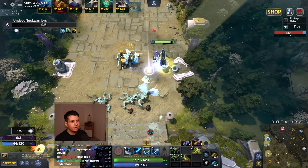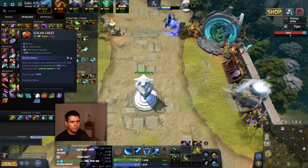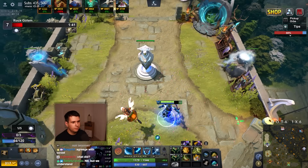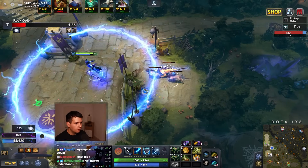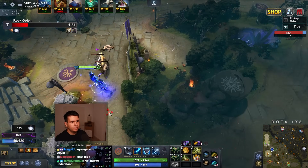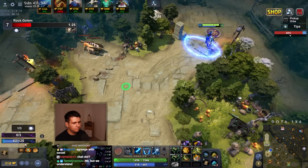What you need to know is we're casting W on people and then we're casting W on people again. Now we're going to get ourselves a Celestial Spear because it's a great item — it stops people from running away, has a really long cast range, reduces armor. It's just super good. After Celestial Spear, we'll probably get a Silver Edge because then the Bristleback will just be free food.